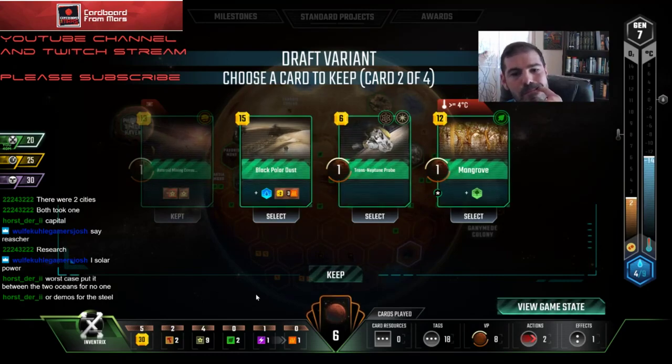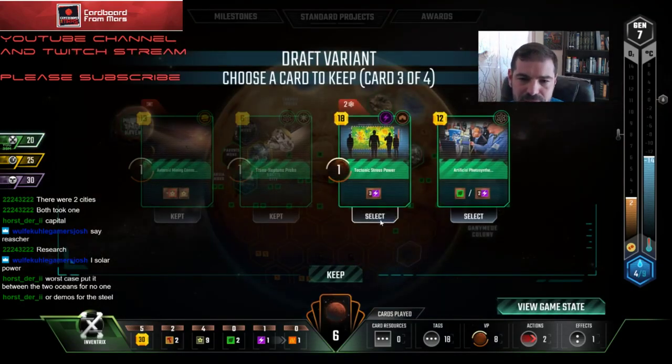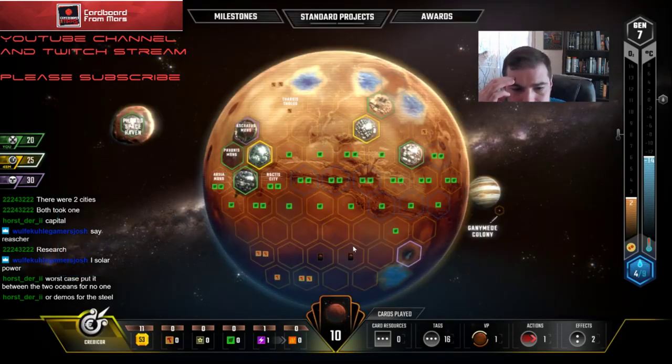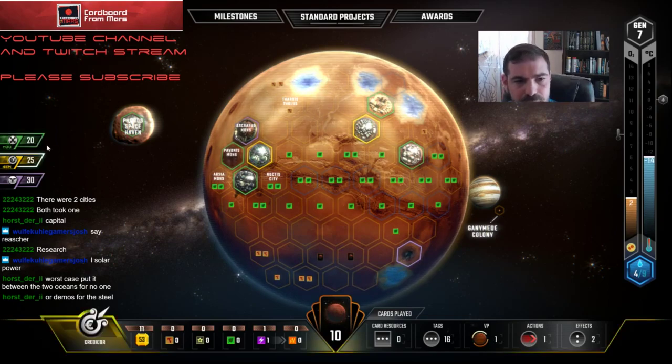Mangrove. I'll take the probe here. Tech Stress Power — that's a little cheaper than the other one and I can use some steel on it. That might let me do everything. I need to be able to fund two awards and play a builder tag, so I need 18 plus... I think I've got enough.